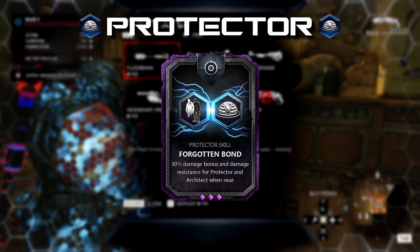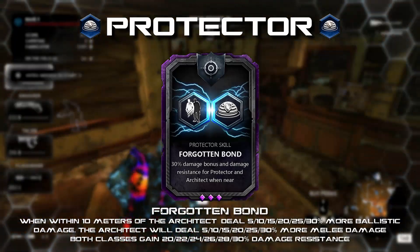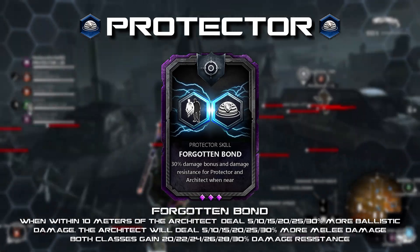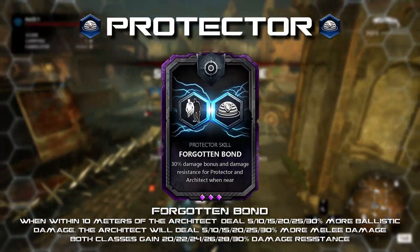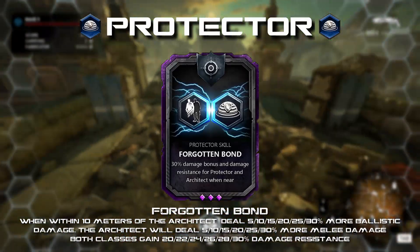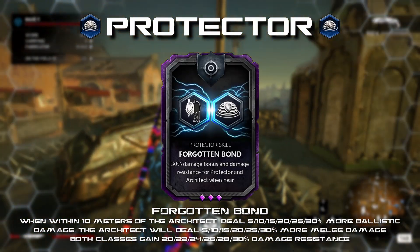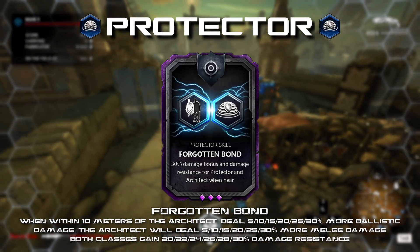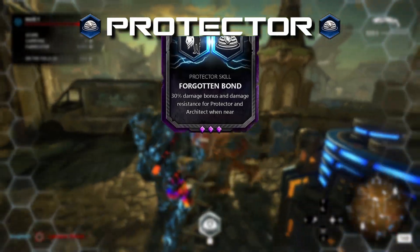Forgotten Bond: when within 10 meters of the Architect, you deal 5 to 30 percent more ballistic damage and the Architect will deal 5 to 30 percent more melee damage. Both classes also gain 20 to 30 percent damage resistance. Since the Protector and Architect classes were originally Cat and a Meal from the Halo Reach promotional characters, this came to mind when considering the Inspiration card that the Demolitions class has. It's a subtle idea that improves both classes when played together, but still sets a limitation on the card.